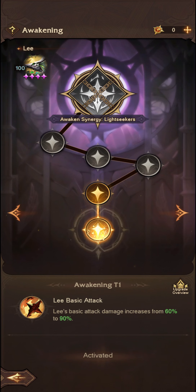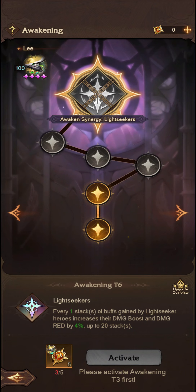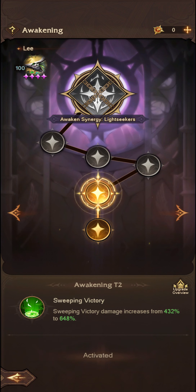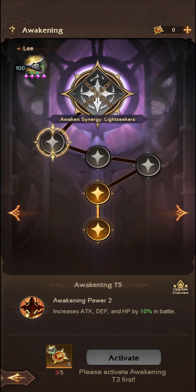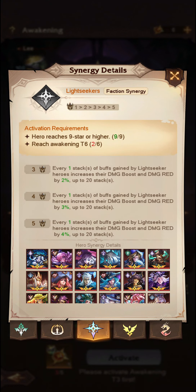There are 1, 2, 3, 4, 5, and then 6 stages in total of this Lightseeker Synergy, and each different one offers various perks and bonuses — typically increasing the attack of your ultimate and active skill, giving 5% here, increasing basic attack damage with a 10% increase, and then finally getting to the Lightseeker Synergy as well.